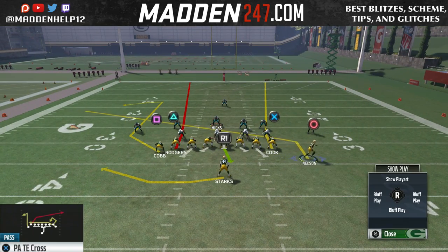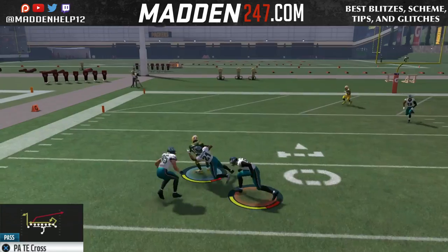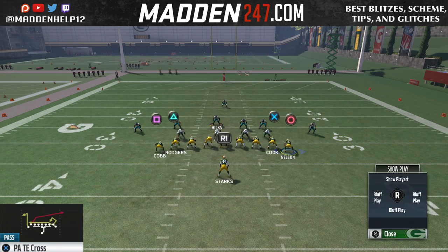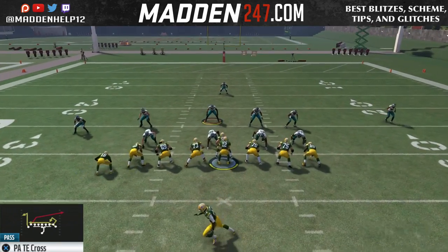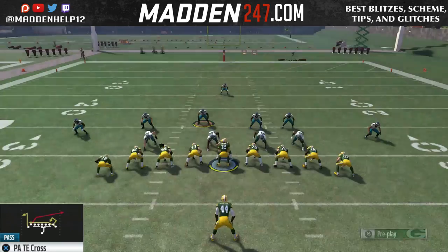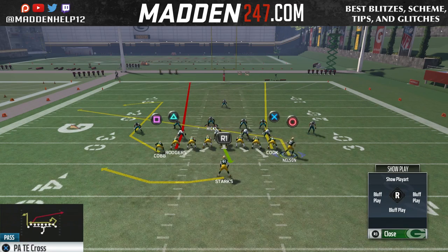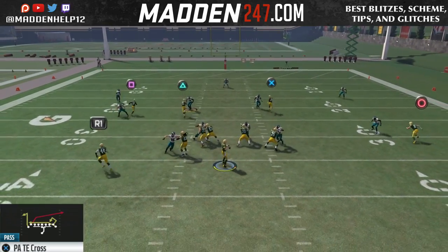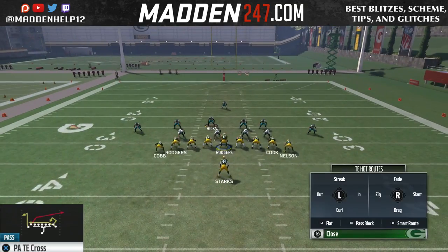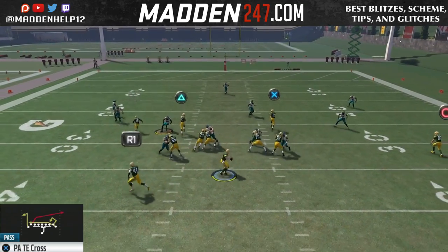Your reads on this want to be: first the high point pass tight ends, then the slant swing route, and last the comeback route. Against a cover three or anywhere there are two hook zones, you can fit that ball in there. But if they're in a cover two or another play with more than two hook zones, that comeback route will be guarded. I'm going to show you a way to still get it in even if they do have three hook zones on the field. High point pass if they're playing underneath, or if they're trying to user the left high point pass, you can throw it to the right — that's why we have two of them on the field.